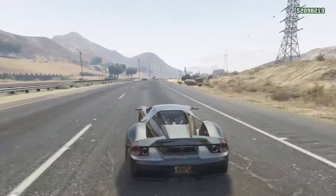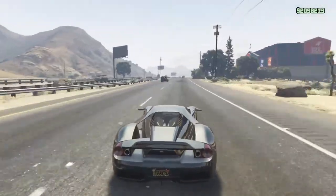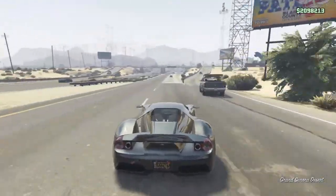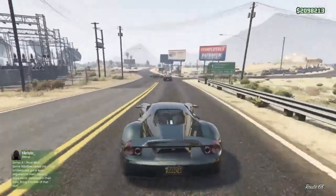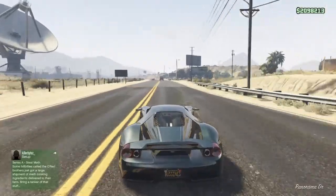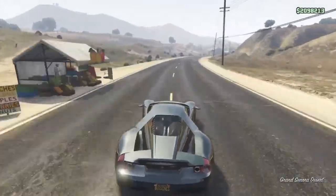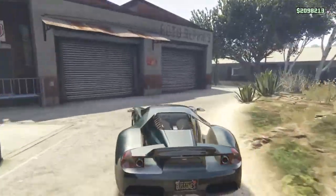This is the Vapid FMJ, based off the Ford GT and the Aston Martin Vulcan. This car has extremely good handling and it's really fast — it's the fastest rear-wheel drive car in the game. Well, the Banshee 900R is faster, but that doesn't really count because it's more of a tuner, and tuners don't really count.